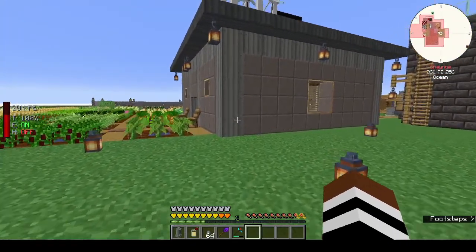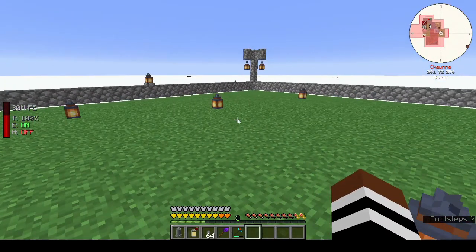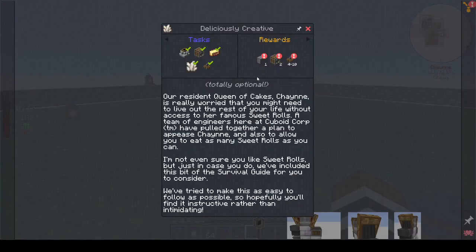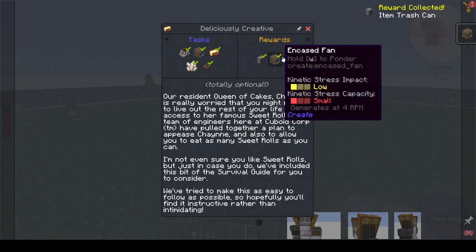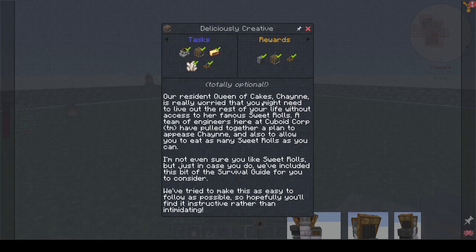What are we doing today? We are making sweet rolls — deliciously creative. I made a start and made all of these bits, and I'm going to collect the rewards. I don't like Create, but we're going to do it because we're making cakes. It mentions me and I think it would be remiss of me if I don't actually do this quest line.